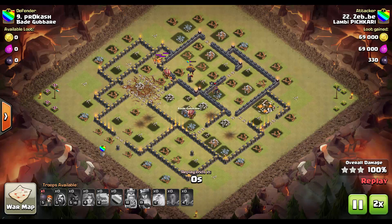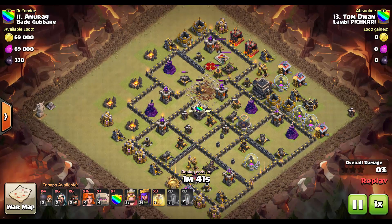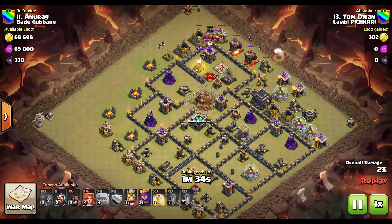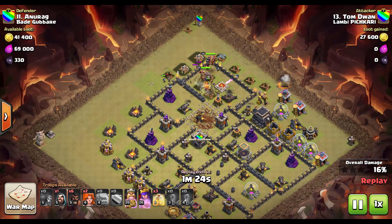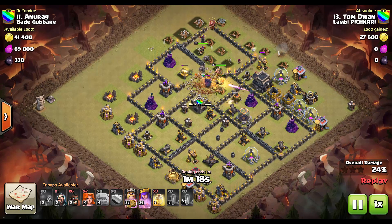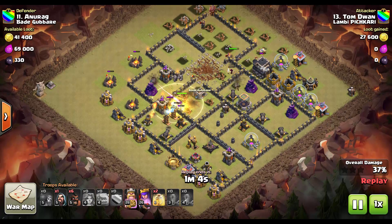You've got to pay very close attention to valkyrie health. After the update, their hit points were reduced, making them very vulnerable — not only because of the hit points, but also because the wizard towers were buffed and are now doing a lot more damage. The attack became a bit easier because valks do more damage, but harder because they have less hit points, and TH9 defenses especially xbows are more buffed and doing a lot more damage.